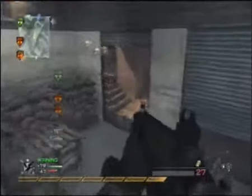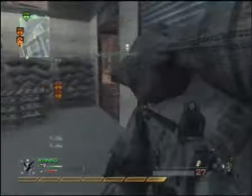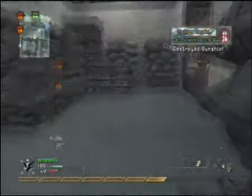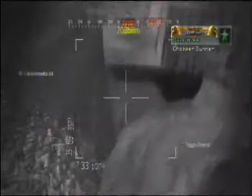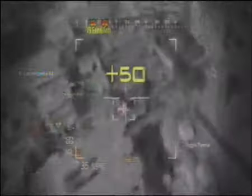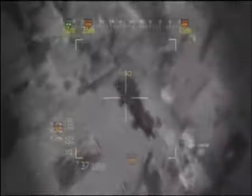I pick up my Chopper Gunner here. But I think they call in a Chopper Gunner too, so I'm not sure. Oh yeah, my friend shoots it down for me — that was quite good of him. This map can be good for Chopper Gunner sometimes if the only flag they have is C, because you can spawn trap them at C. But in this game they have B as well, so I don't do too well. Although I think I get shot down as well.